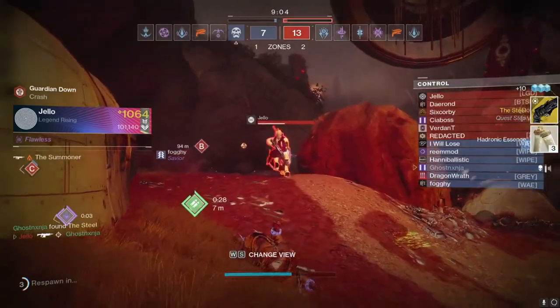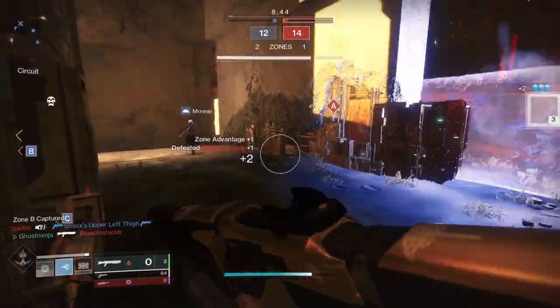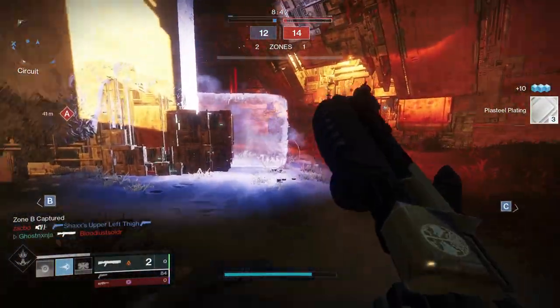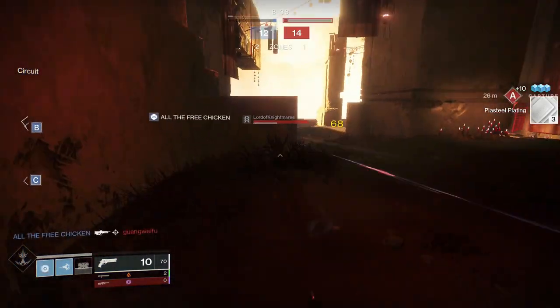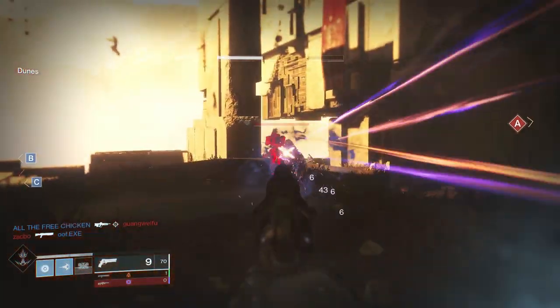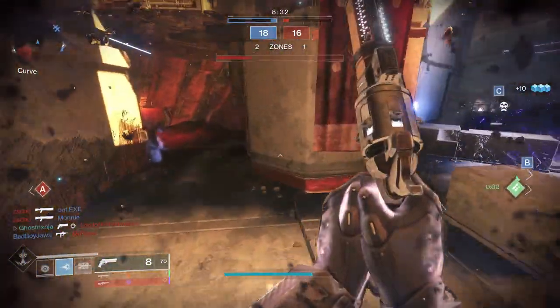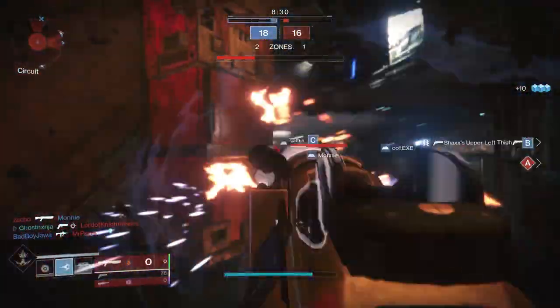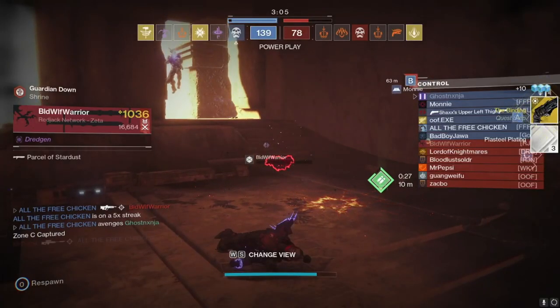After completing that part of the quest, you have to move on to the next step, which is basically a similar idea. This time you need to do bounties on Titan, kill Titans in Crucible, or do Heroic Blind Well encounters, which are located in the Dreaming City. Heroic Blind Well encounters are the fastest way to complete this step, but like the previous one, it's up to you how you want to do it.